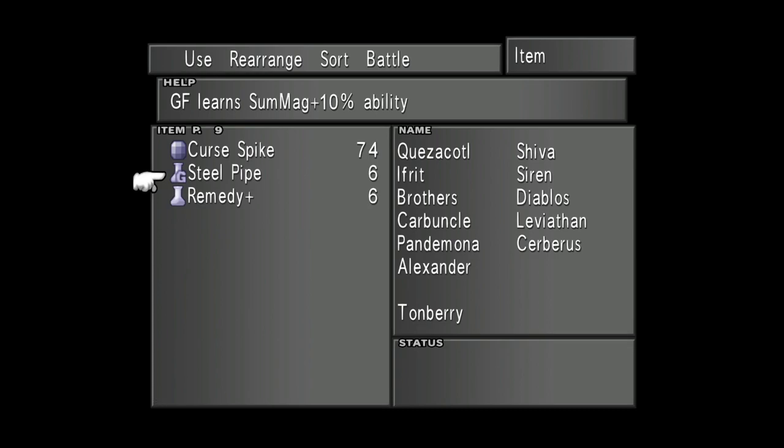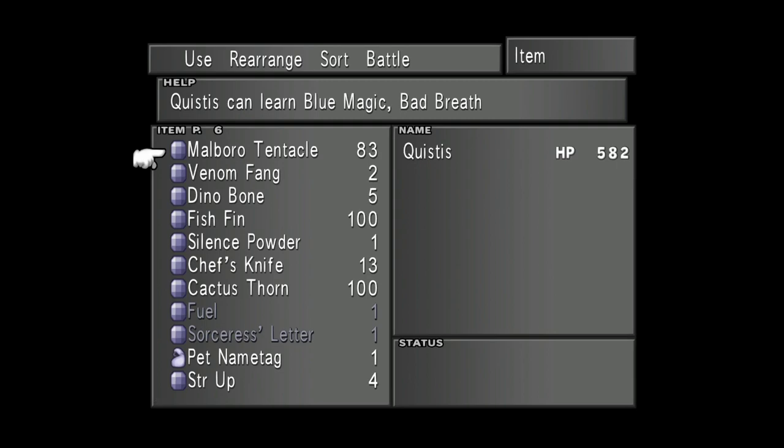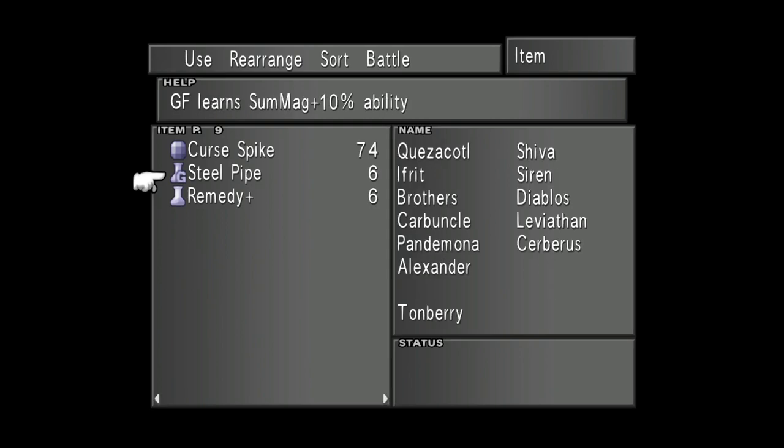By this point, you should have six Steel Pipes, six Remedy Pluses, and at least six Marlboro Tentacles. I might have gone a little overboard, but as long as you've got six you're sorted. And once you've got all 18 of those ingredients, you absolutely have everything you need to get Doom Train, except for one particular item which is very easy to get but doesn't become available until later. So keep those handy in your inventory — don't use them — and when the time comes, I will explain how you can get that GF added into your collection.